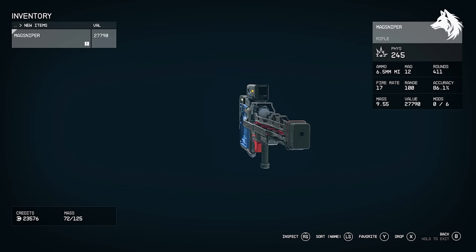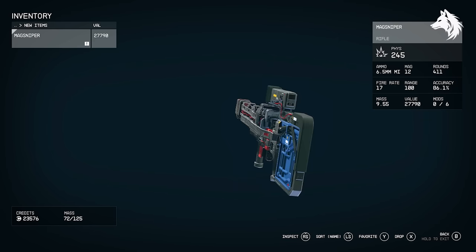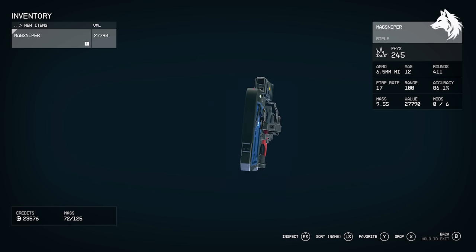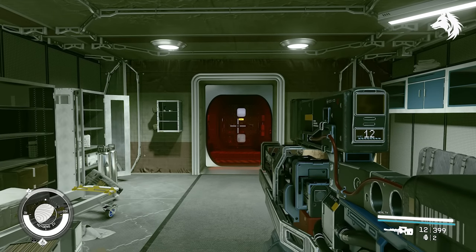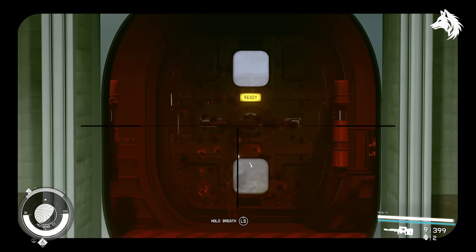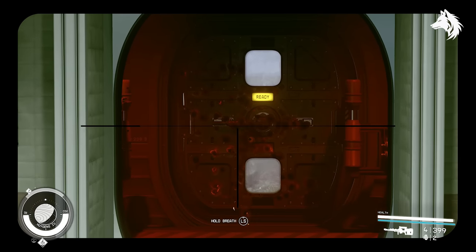The MagSniper is the ultimate sniper rifle, with an incredible base damage of 304, which is nearly double that of any other sniper. It offers a remarkable range of 100 metres and an exceptional accuracy of 86%, even without any mods. When you add weapon mods, the MagSniper can reach up to 500 damage, a range of 120 metres, and over 90% accuracy, making it the best sniper rifle you can get.